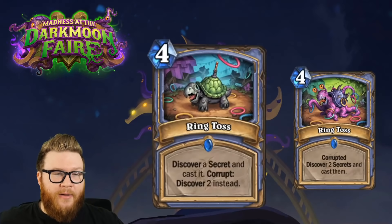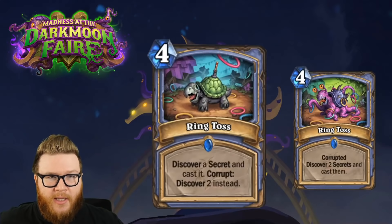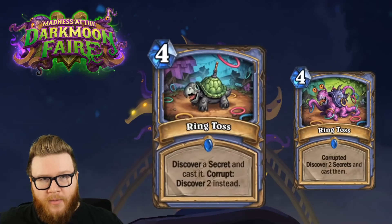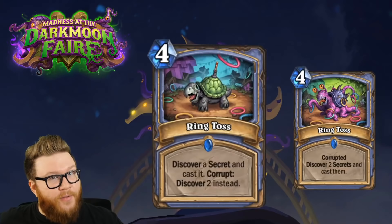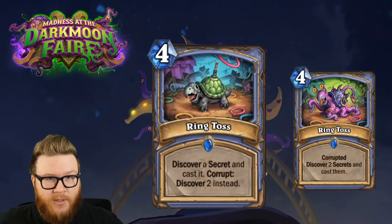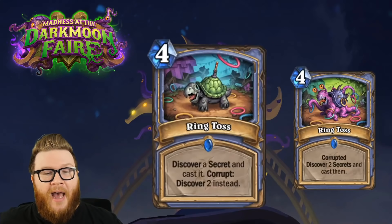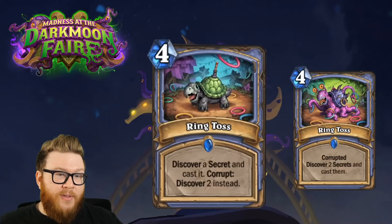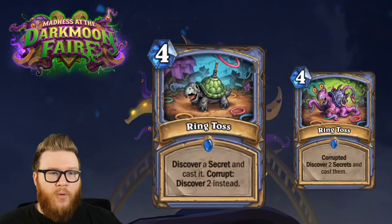I think this card fits something like a defensive Highlander Mage pretty well. Highlander Mage has a lot of high-cost cards - this one chills in hand, you don't feel much pressure to play it on turn four, but by turn six or seven you've got it corrupted and some spare mana. You play Ring Toss and you're pretty happy. And if you have Yashiraj in your deck, this is a pretty nuts Yashiraj play - you develop that giant board and then get to discover two secrets.